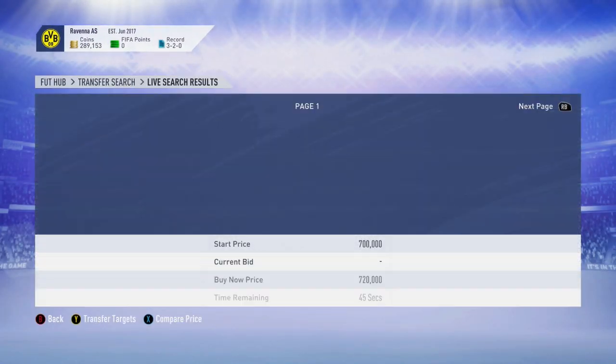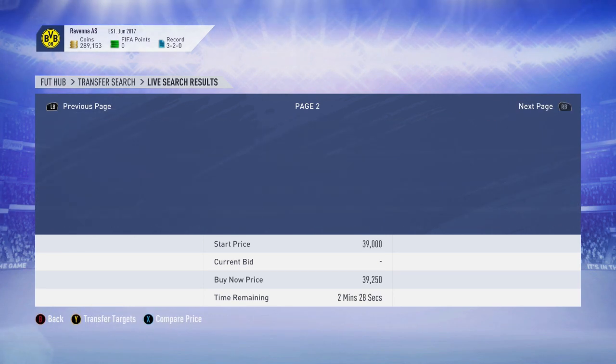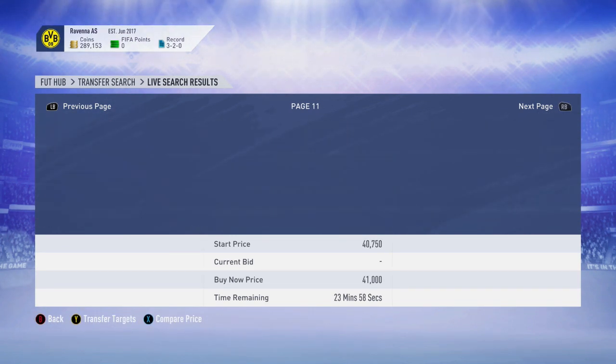For the first possible requirement, it could actually be to pick up the player themselves. Now for Hazard, he's currently only got five pages on the market, and because of that I don't think it'll be a requirement as he just doesn't have enough cards. For Sterling on the other hand, he is absolutely spammed on the market, so this could possibly be a requirement. The cheapest one is currently 28k, so if you want to pick up a Sterling, you can.